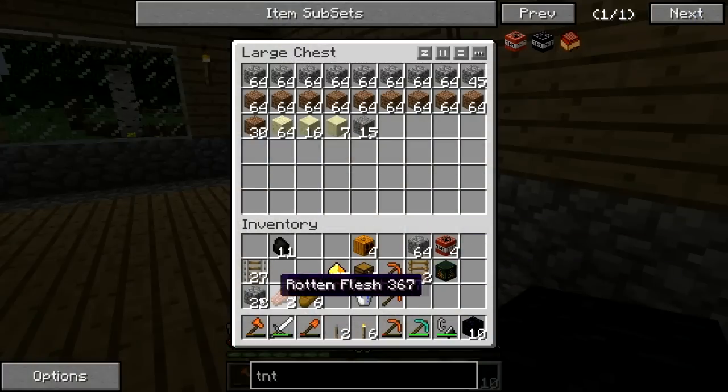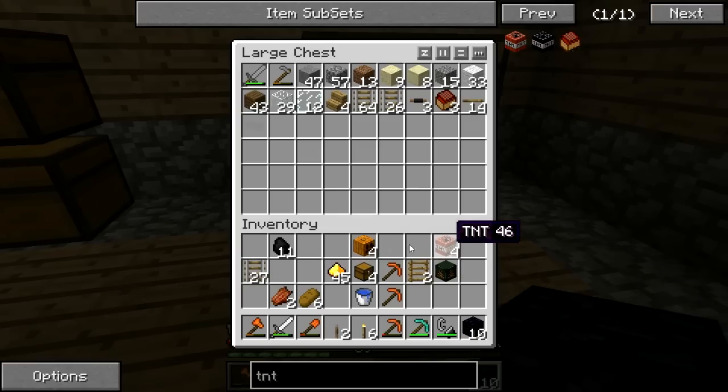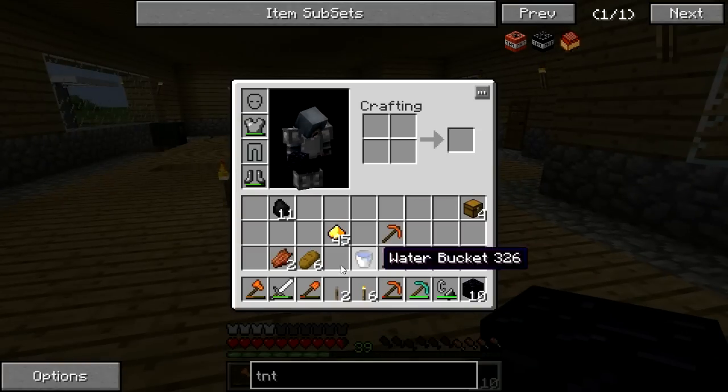Gravel, cobblestone — yeah, that's good. TNT, pumpkins, chests. We'll take the chests because we're going to need those for the other place. We'll just dump everything else in here. We've got a lot of rails — that's going to help us out with tunnel bores.